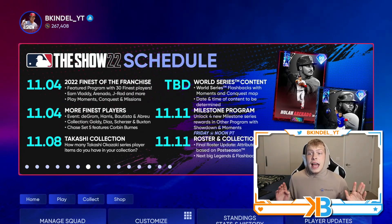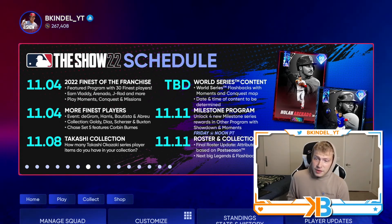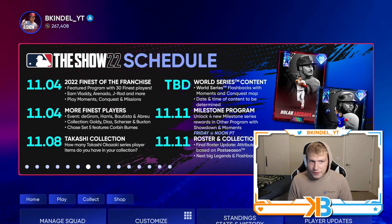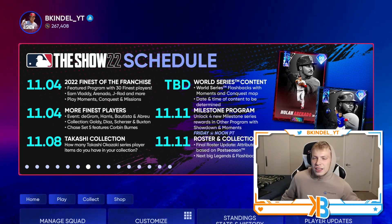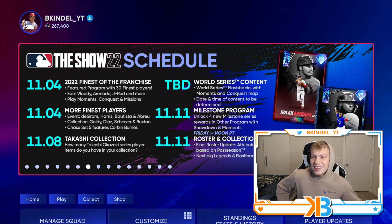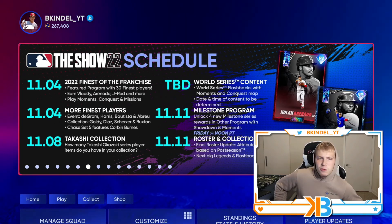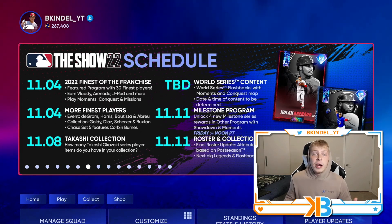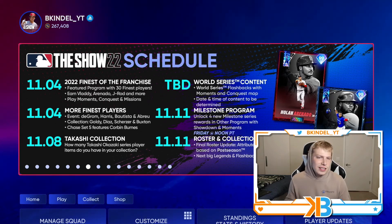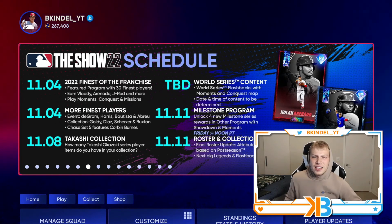That's everything — we went over the Finest of the Franchise program, the collection, the chase set, and the events. Ton of content today. What do we have coming up next? On 11-8 we got the Takashi collection — so 99 Ohtani, that's my guess. TBD is the World Series content — we'll find out whenever that ends, could be tonight, could be tomorrow, sometime this weekend.